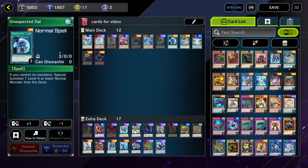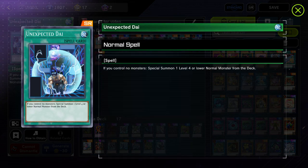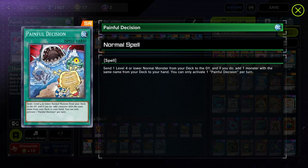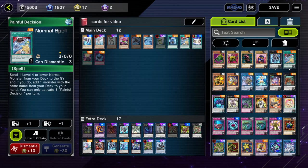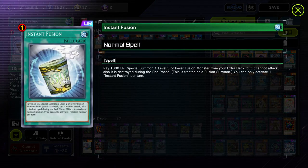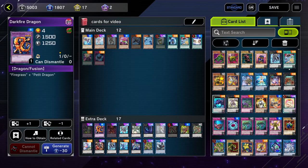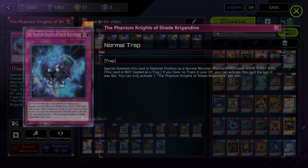Other cards to consider: Unexpected Dai — if you control no monsters, you can summon one level 4 or lower normal monster from your deck, which gets Shari on the field right away. Painful Decision is another good one — send one level 4 or lower normal monster from your deck to the graveyard, then add one monster of the same name from your deck to your hand; this basically lets you run nine copies of Shari. Instant Fusion is also great — it allows you to have another extender and go into something like Dark Fire Dragon, a level 4, to extend into more Rank 4 plays.